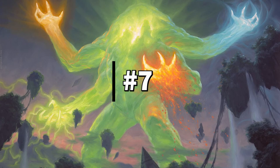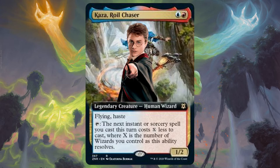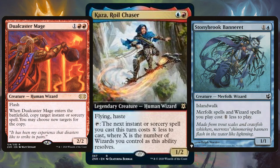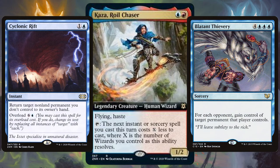For the 7th best Zendikar Rising commander we have Kaza, Roil Chaser, and to make Kaza's ability effective we obviously need all those wizards. Get onto the field effective wizards like Baral, Chief of Compliance and Aphetto Alchemist. Pile on even more wizards such as Dualcaster Mage and Stonybrook Banneret, and in no time you'll be able to pop off Kaza's ability and copy things like an overloaded Cyclonic Rift or a Blatant Thievery. Start popping off and changing the game at a nice cheap price.